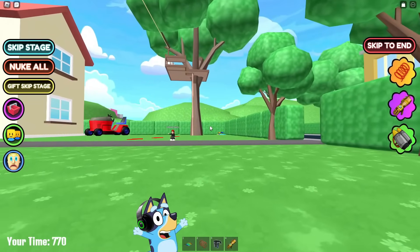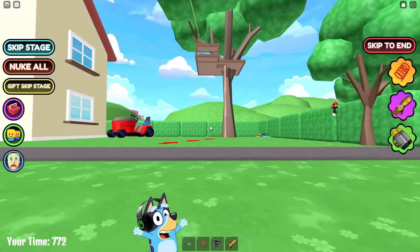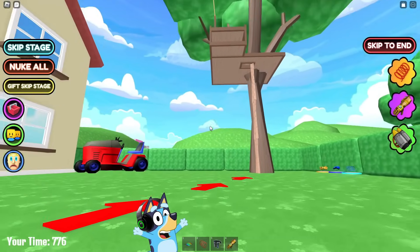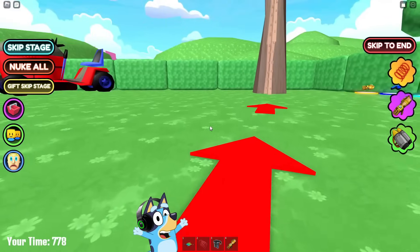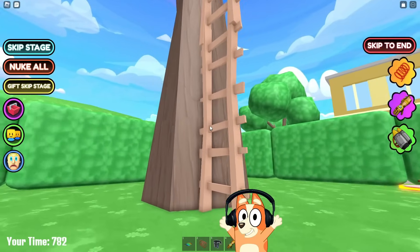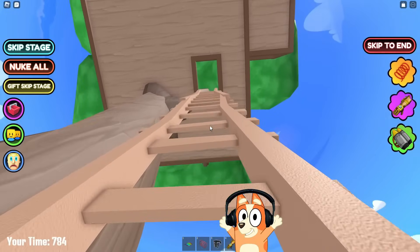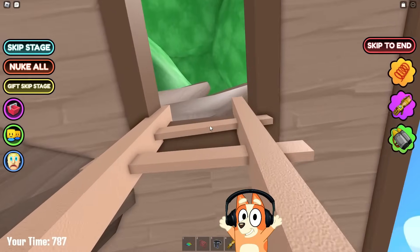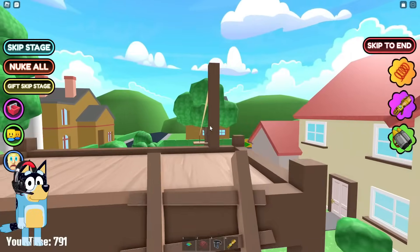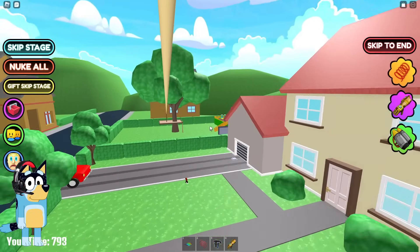Cool! Now we need to run to that treehouse in order to finally escape from her house, and we will find ourselves in the final location. I wonder what boosts we can get for completing this game completely. I think now we will find out. To do this, we just need to climb up these stairs, and then use the zip line, and use it to go beyond the fence of this house. We're finally at the top! Now we'll use the zip line!